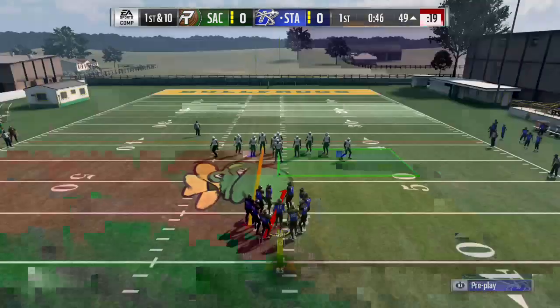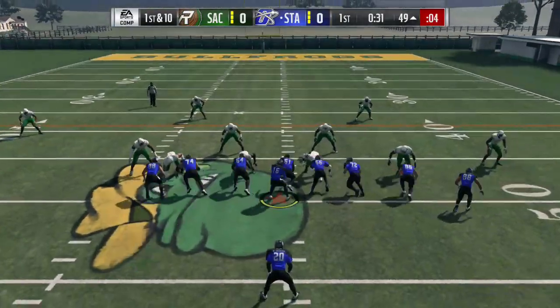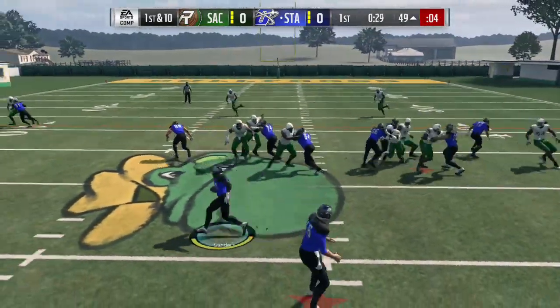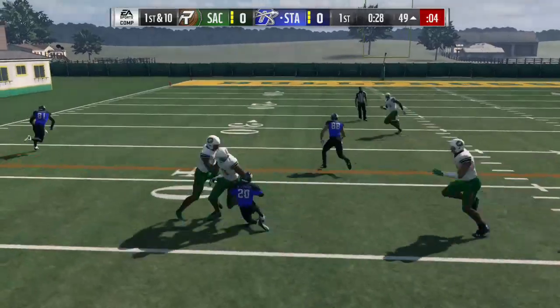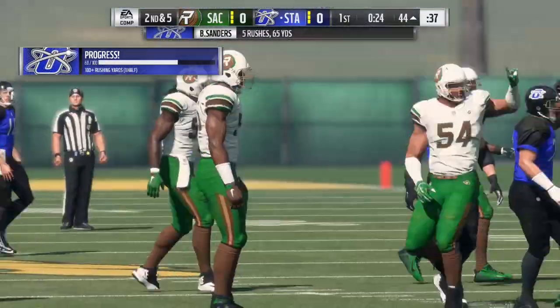So now we're just going to run up the middle and try to kill that clock, because we don't want to give the CPU the ball. So we're just going to run back here and go down. If you guys don't know how to go down, it is left trigger, right trigger, and X.